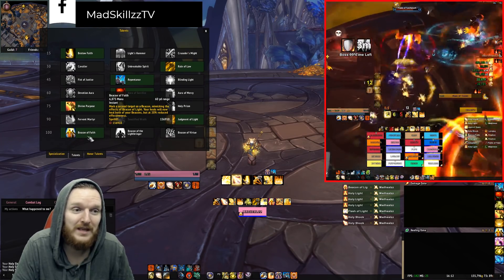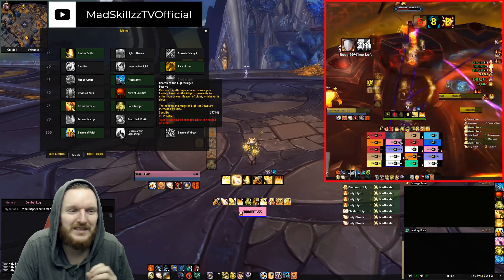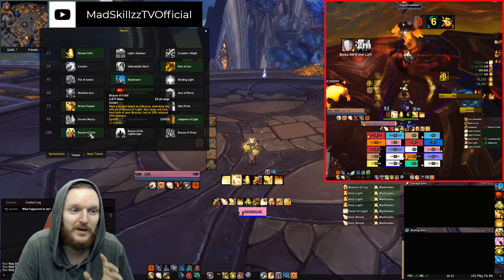You'll always have Beacon of Faith in raid scenarios — it's so, so good. Beacon of Lightbringer is much more situational. Beacon of Faith is amazing. You'll also have Judgment of Light.